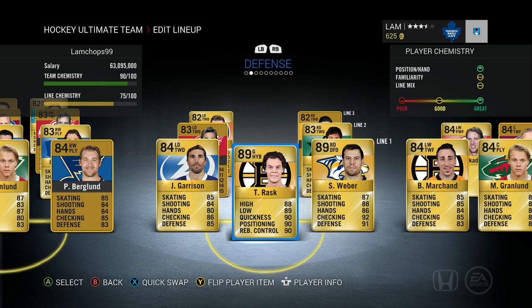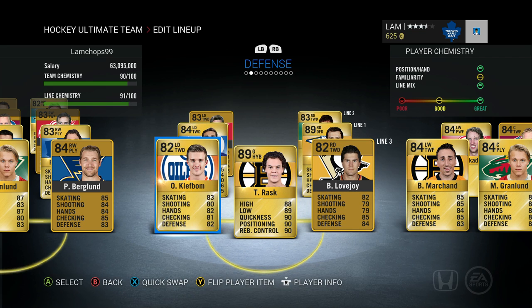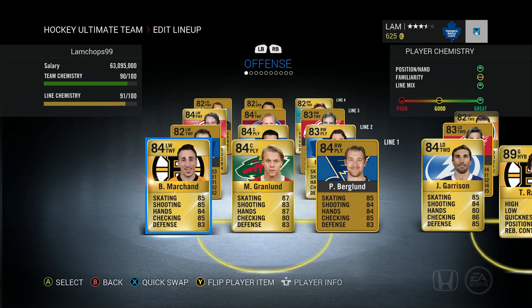Look at our defense: Garrison, and then Tuukka Rask 89 overall in goal — he's definitely gonna be on our team for quite some time. Shea Weber too — I remember talking to some NHL game changers and they were saying Shea Weber was one of the hardest players to pull in this game, so I'm glad I got him nice and early. For defensemen we also got Quincy, Demirs, Lovejoy, and Clefbomb — pretty much it for this pack opening!